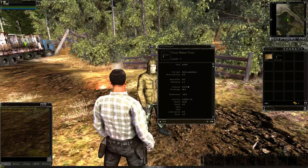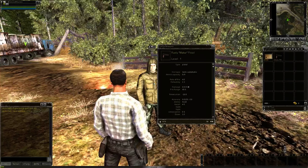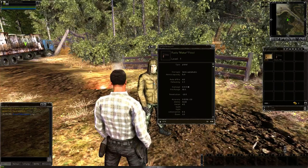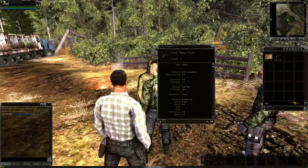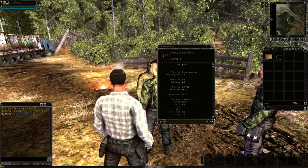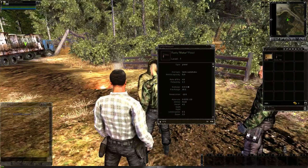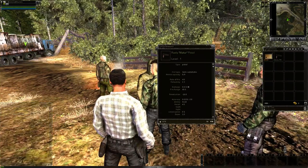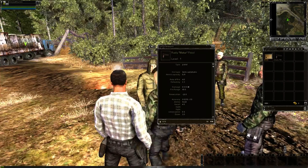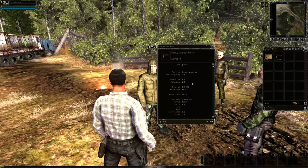During the reload it'll show a green bar down here. As the green bar is climbing it's reaching that 2.3 seconds. If you try to press your fire button, which is your left mouse button, during the reloading before the green bar reaches 100%, your gun may jam. And then you might not even notice that it's jammed. But when you try to fire, pressing the left mouse button, it'll say gun jammed and you won't be able to do anything.